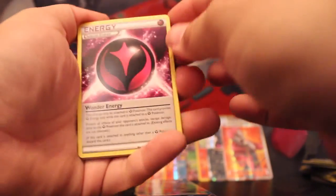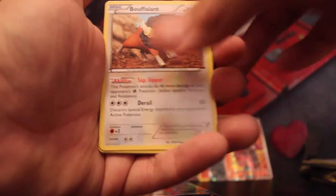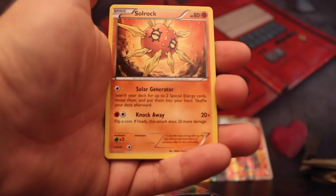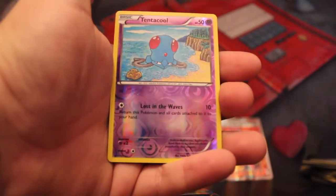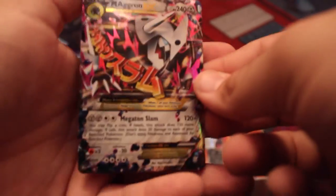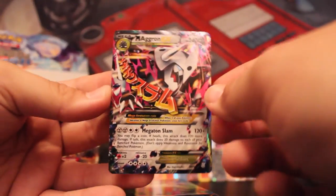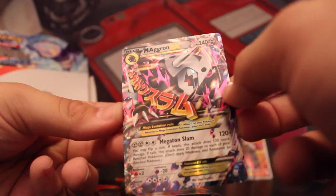Alright, we got Wonder Energy, Rhydon, Bouffalant, Illumise, Solrock, Mudkip, Trapinch, Nosepass, Reverse Holo Tentacool — and a Mega Aggron EX! Very sweet — not the Full Art, but you know, it's two Megas in this box so it's not horrible, and everything I pulled so far I don't have, so nice.